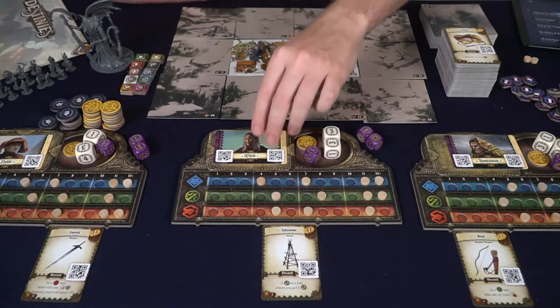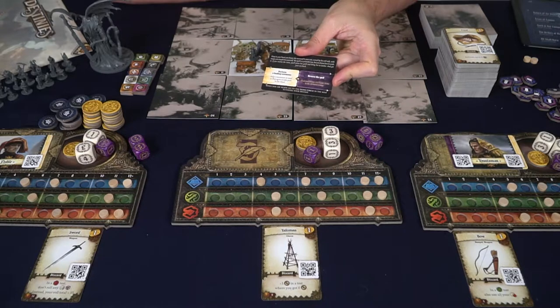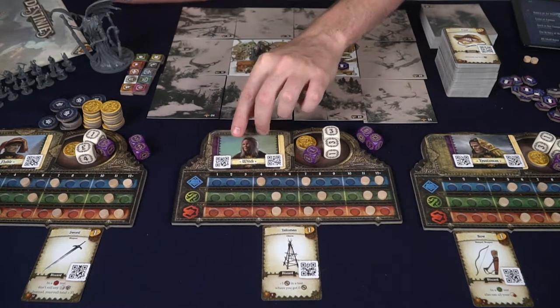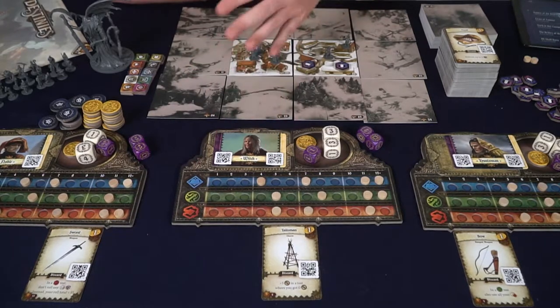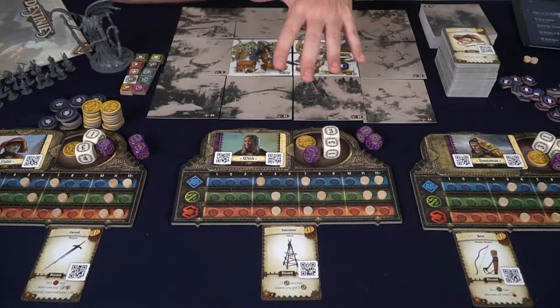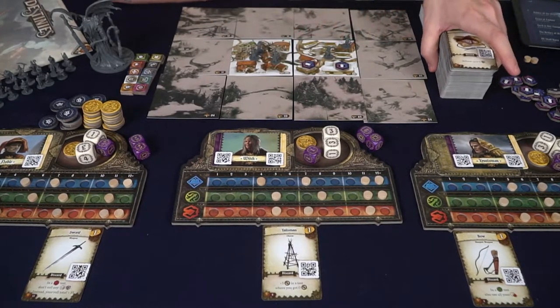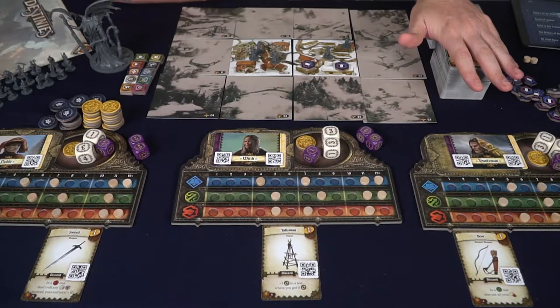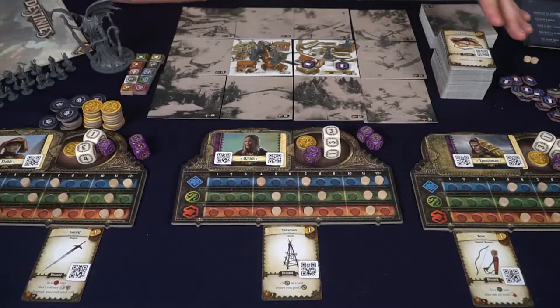Every character's objective is to complete one of their two destinies — a left or a right option, each with a QR code so nobody else can see it. This lets other players know you have competing characters in the game and gives you ideas about how to complete your destinies, since there are multiple options and routes to victory. You'll also have items: these help with skill checks, completing quests or side quests.